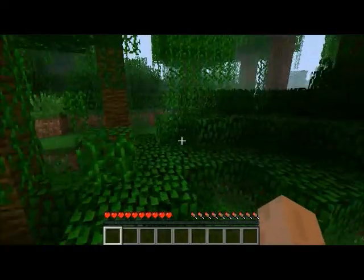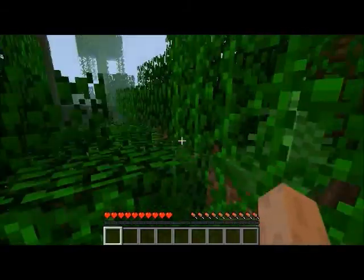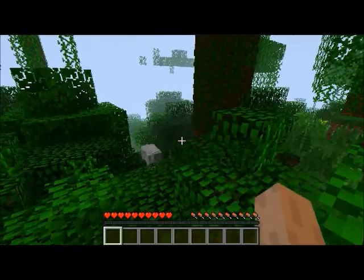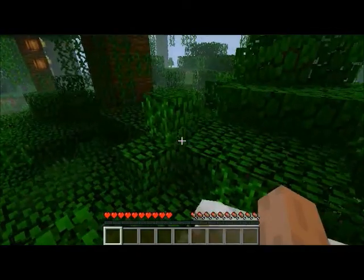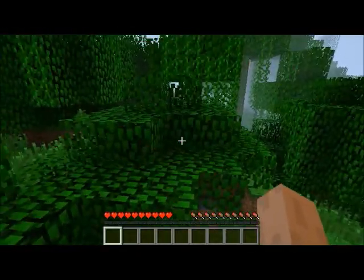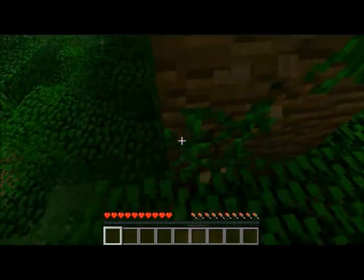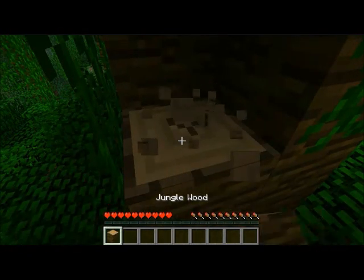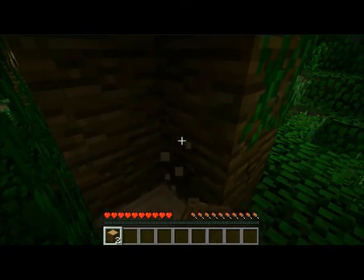So now we need to find a place to start — we can't screw around because this is on hard, so we don't have much time. There is a sheep here, which is perfect. If there's one there should be a little bit more. Oh wait, I had a bonus chest? Forget it, we go hard — don't need that. Alright, let's get some wood, cut down some trees.